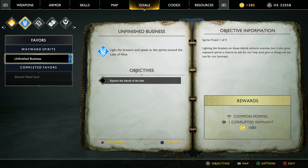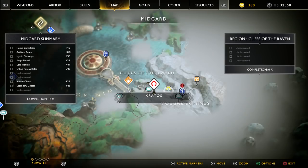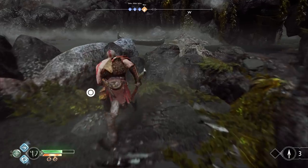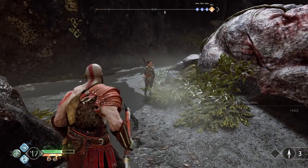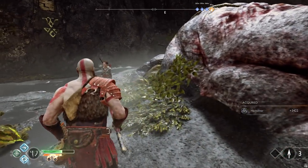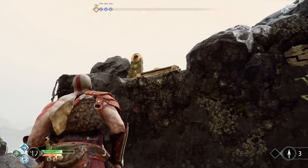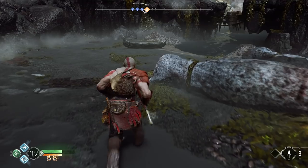Lighting the braziers on these islands attracts enemies, but gives wayward spirits a chance to ask for help and offer useful items for the journey. The rewards include a common pommel, corrupted remnant, and 1,880 experience. Up on the cliff, you can break those boards, send Atreus up to drop the chain, and find a quest item for a different quest — saving that for later.